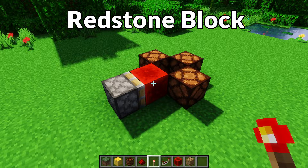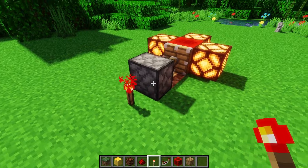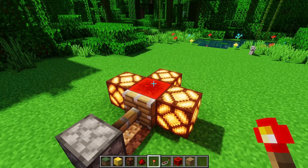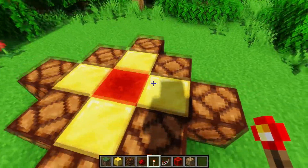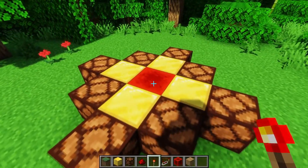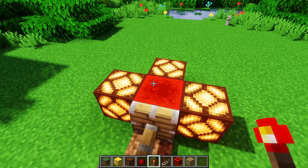Now onto redstone blocks. Redstone blocks are a movable block that is always powered, so we can move it into the middle of all these lamps and then all the lamps turn on. However, unlike a lot of other power sources, the redstone block doesn't power adjacent blocks — you have to have your redstone components immediately next to the redstone block in order for them to be powered.